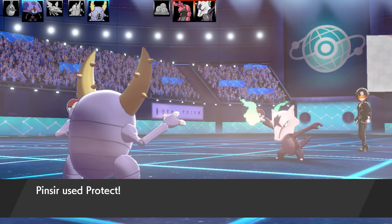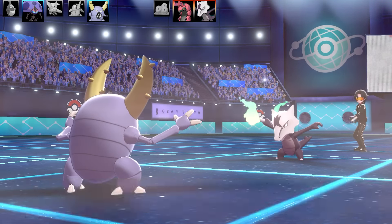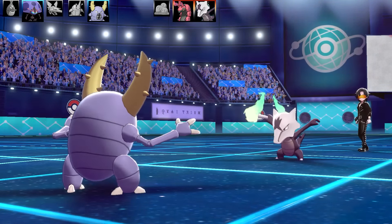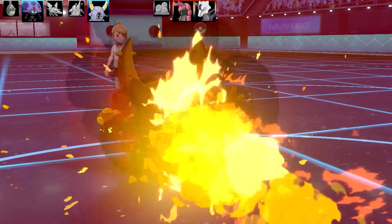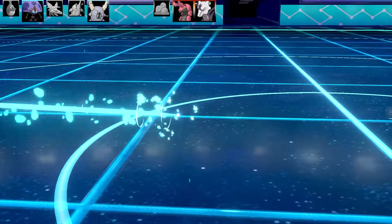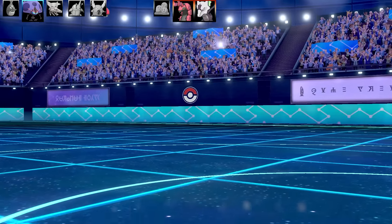Marowak uses Flamethrower into Protect - nothing happens - and now the sun goes away. My chance to outspeed Marowak with Pinsir! But Pinsir gets one-shot anyway - did absolutely nothing again. I'm getting roasted. I've only got two Pokémon left - things are absolutely desperate. I need to Dynamax just to be able to survive this attack. Orbeetle has good bulk but I can see it has a Life Orb - not obvious or anything...